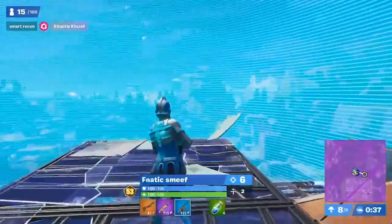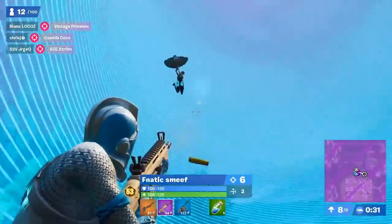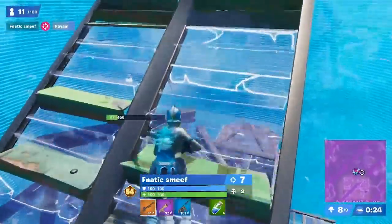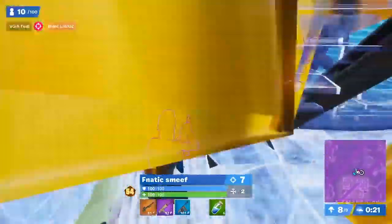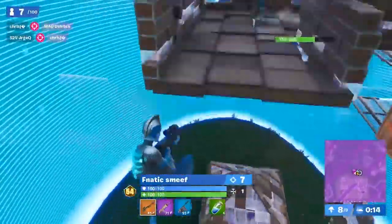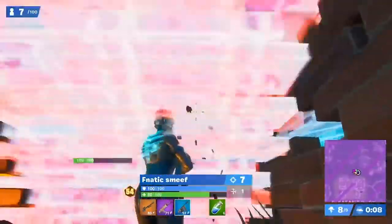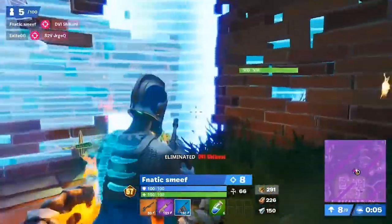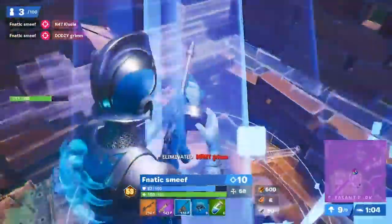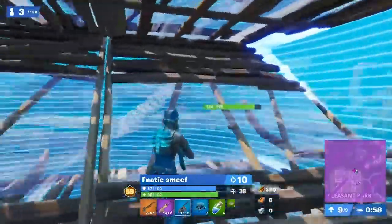Now we're checking in with Fnatic Smeef. We saw him get that high ground earlier and that heavy sniper shot. He's sitting on six eliminations right now, and on that ultimate high ground, he's going to have to protect it from these incoming players from the Rift, and does take out Payam. He's going absolutely insane with his drum gun. He still has that heavy sniper but might need to utilize it if a player tries to build up on top. He drops down, finds a player in his box, and is able to just apply all the pressure. You see him now raining down drum gun shots with great accuracy, getting that elimination. Smeef now sitting on ten eliminations, reloading that drum gun.